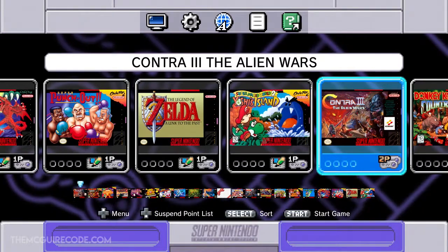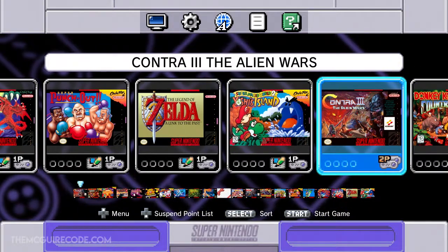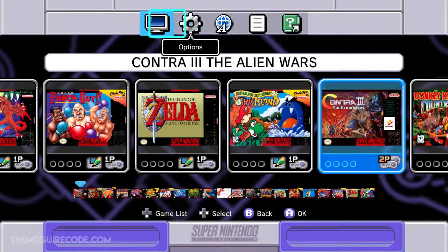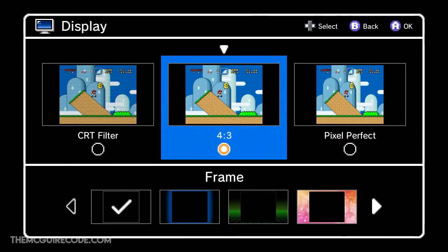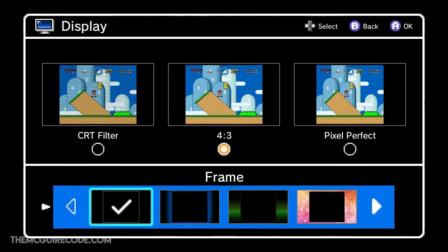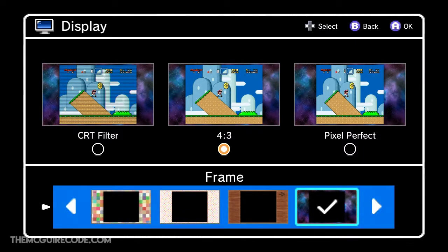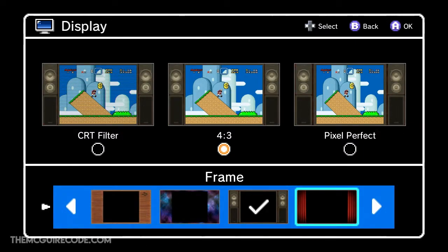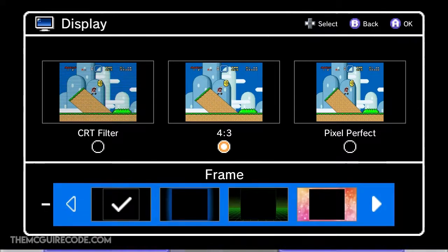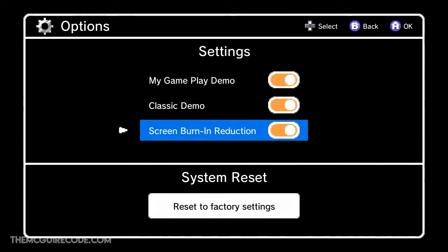This system is not hacked or anything like that, though I'm sure people are already working on that. I'm not going to hack mine. If we go up to the menu, we have different display options — a CRT filter which is kind of cool, a regular 4:3 mode, or pixel perfect. I'm probably just going to keep it at 4:3. You can also have different frames if you're into that. Under options we've got gameplay demo, classic demo screen, and screen burn reduction.